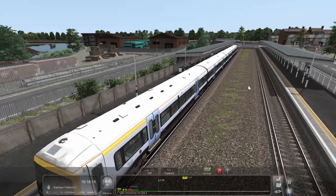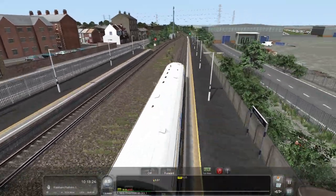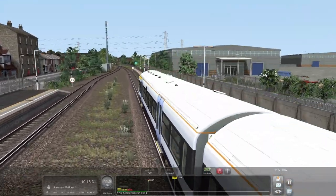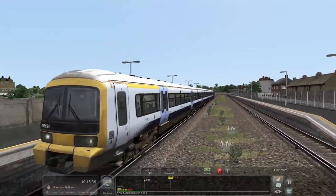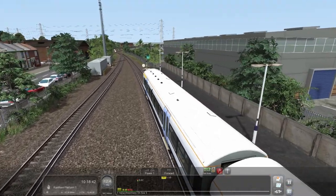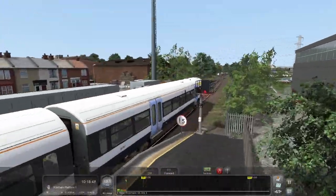Yeah, I think the old Sheerness branch has been bumped up a little bit, made to look slightly better. The old one was from the Southeastern High Speed route which I think came out in 2012 or 2013 — it was actually a DLC for that route, so it was pretty old. So it's good to have a remastered Sheerness branch, which will look slightly more up to modern Train Simulator standards.